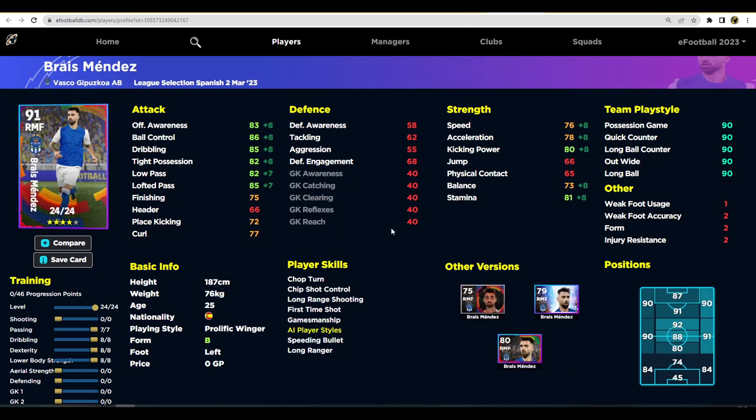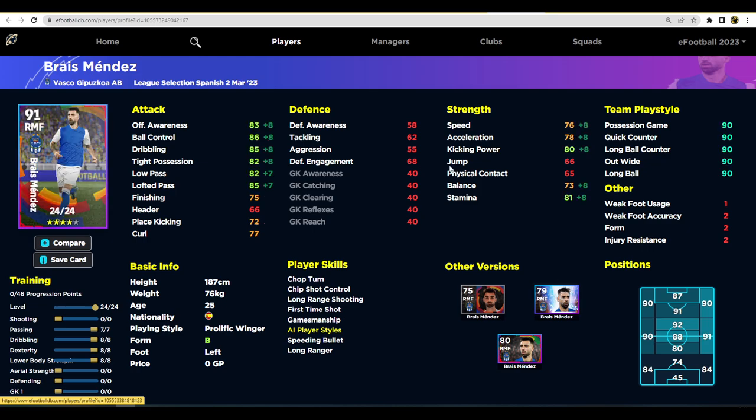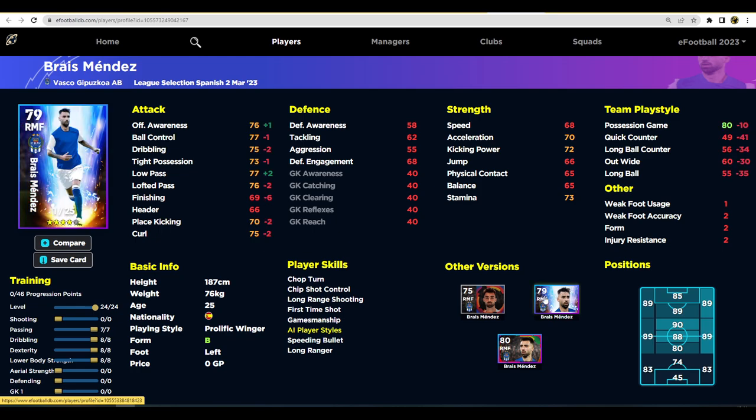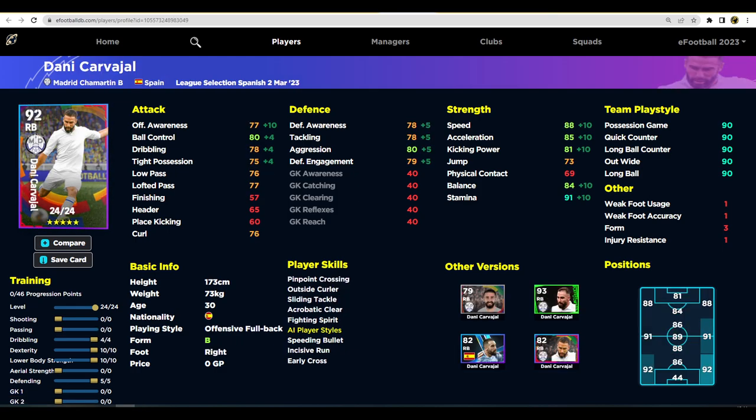Brais Mendez is probably the worst pick in the pack to be honest. There was a Nominating Contract version of him way back which was quite good at 79 overall. This version starts at 80 overall but I think that older version was slightly better because of the levels and the low pass and offensive awareness getting a little boost. This guy does have 90 team play style, but for me he's nothing to really shout about.